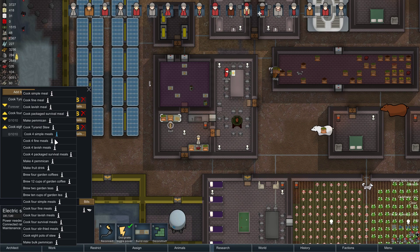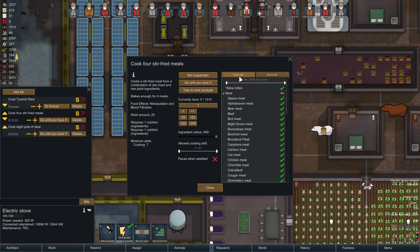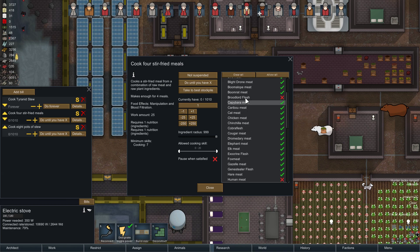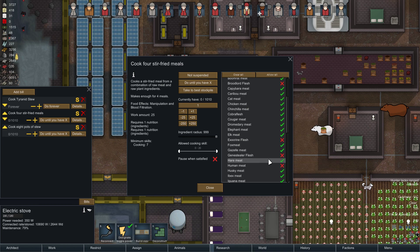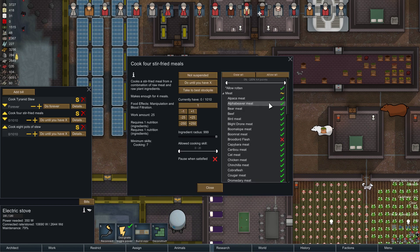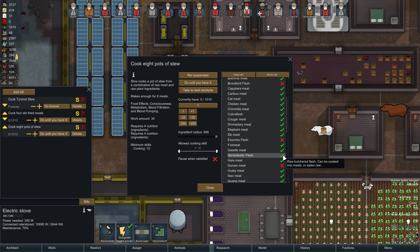Stir-fry improves manipulation and blood filtration. The stew does even more — consciousness, metabolism, blood filtration, blood pumping. That is all some fantastic stuff. I need to remove these ingredients from the recipe — Broodlord, Exocrine, Gene Stealer, Moloch, Tyranocyte. It would be nice if there was just an option for no Tyranid or no Alien Flesh. But I don't see a button for that, so we're just going to have to go through this manually.